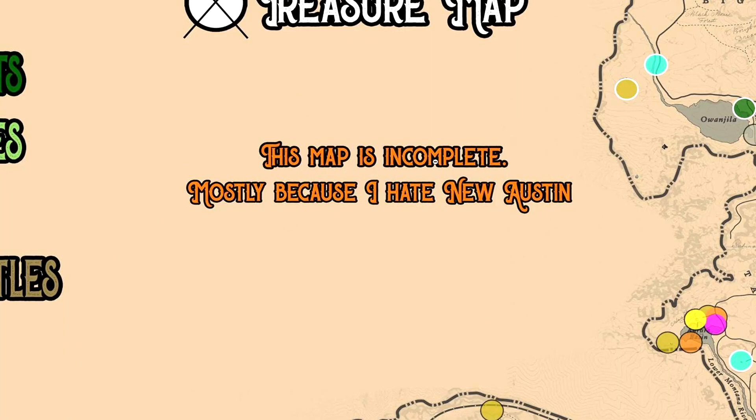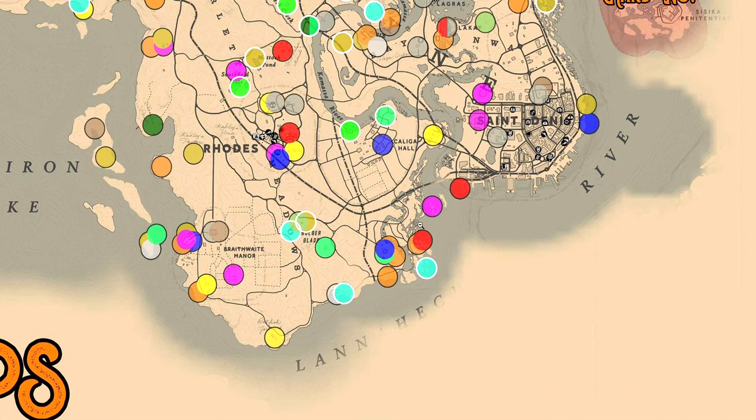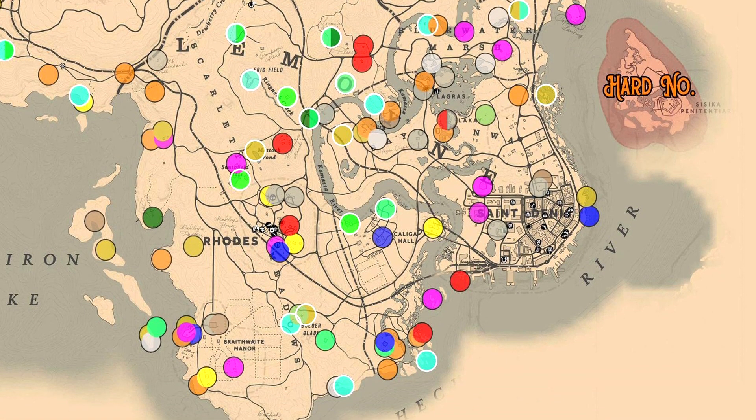This map is incomplete mostly because the creator hates New Austin. The map was built up over the course of five days. If we look just over to the east of Braithwaite Manor, you've got a bunch of four collectibles. You won't necessarily find all four on the same day — you might have to go back a day or two later. But looking here, this area stretches from Rhodes, Scarlett Meadows up to Blue Water Marsh and just north of Rhodes, and there are so many circles showing where these collectibles are.